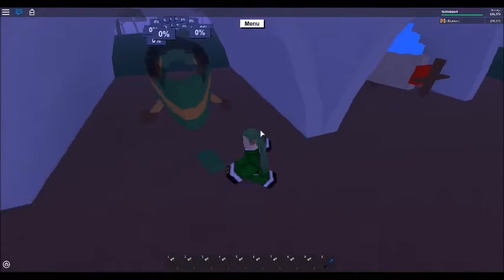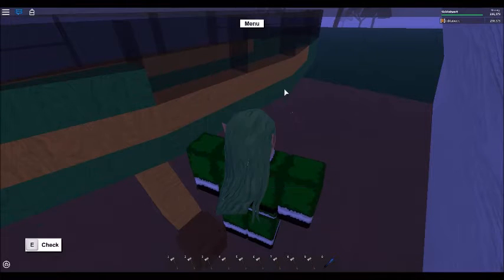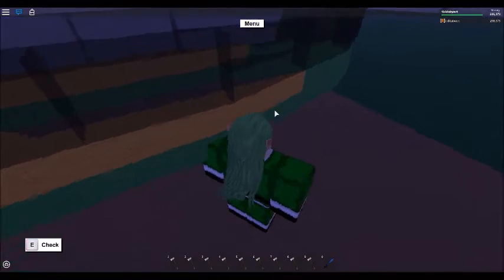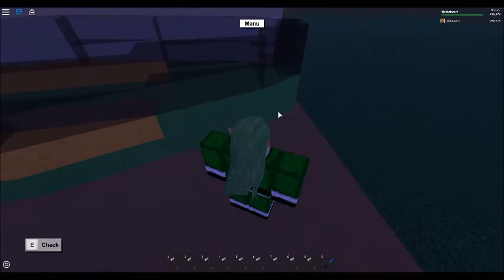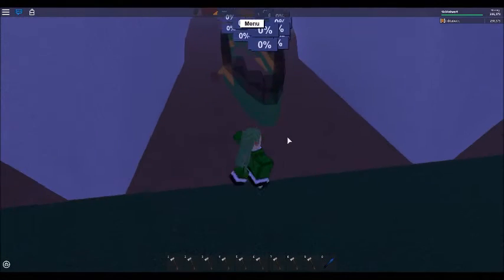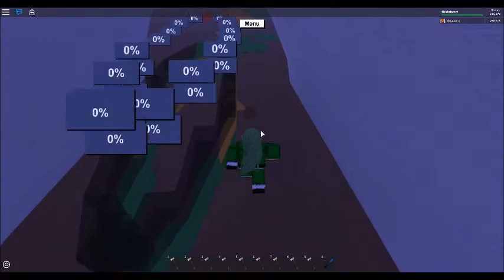So I'm kind of building it up, then I added posts — two posts along here. Back here I added 1x½x1 wedges, then teeny floors there, and then basically mirrored it around here. So that's what I've done so far.